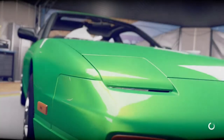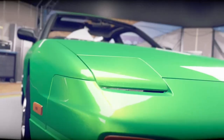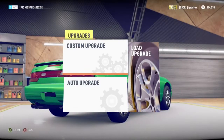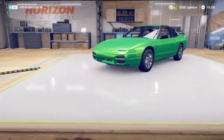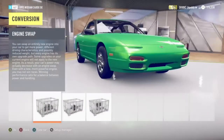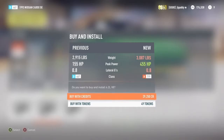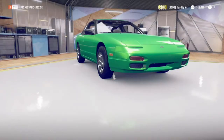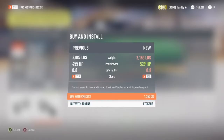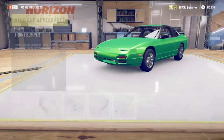I always start from back to front when I do the upgrades. I start with engine and work my way down all the way. I always go V8 swap, every time. Supercharger, every time. I don't know why, but that setup works best for me. I don't like turbo lag at all — it makes me upset.